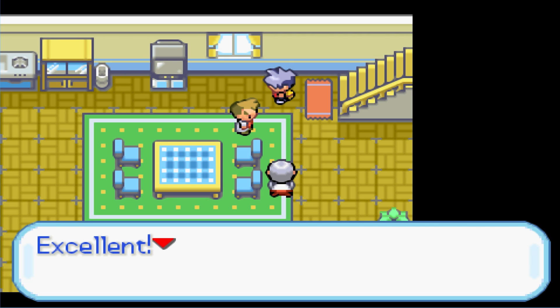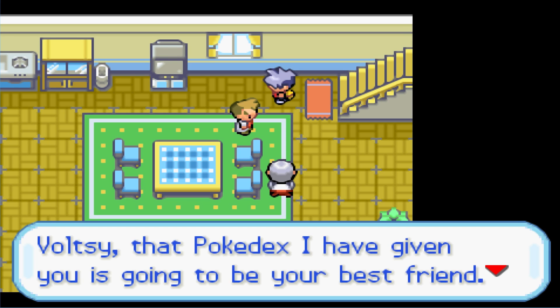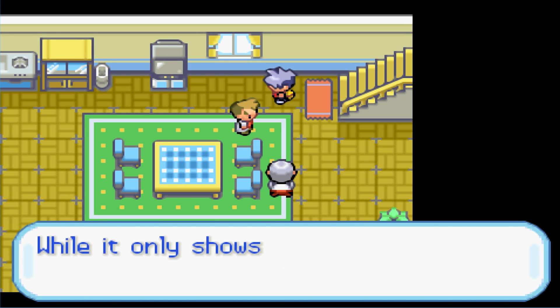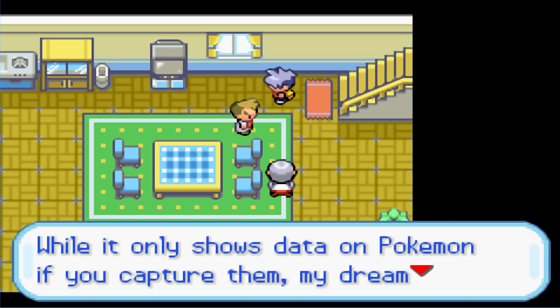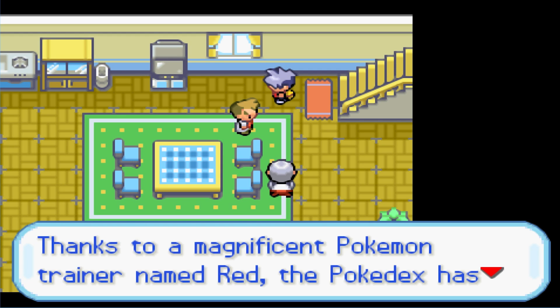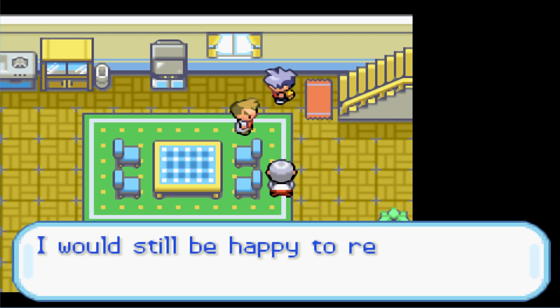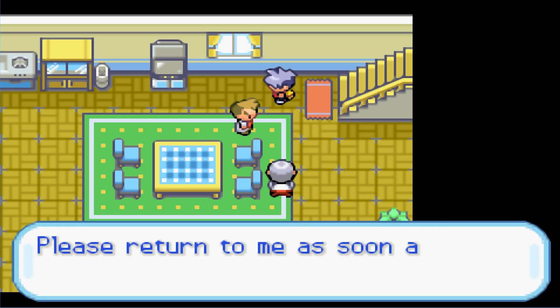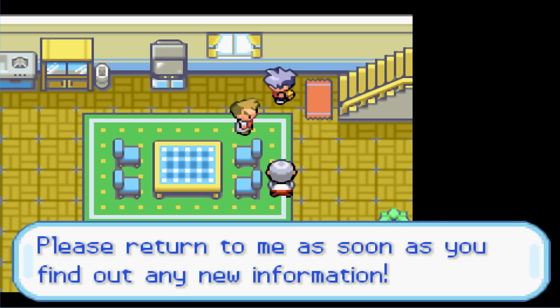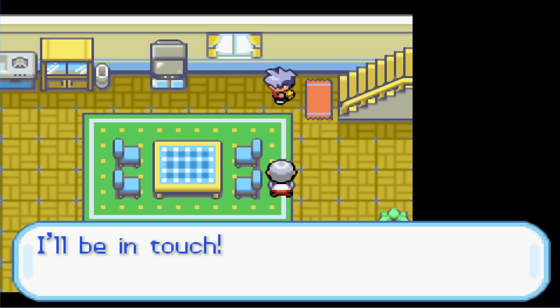We agree to the deal. Oak mentions the Pokedex he gave us will be our best friend, noting that a trainer named Red already completed it. However, if we acquire new data on existing species, he'll still reward us. The commentary speculates this seems like a sequel to FireRed or LeafGreen. Oak asks us to return when we find new information.